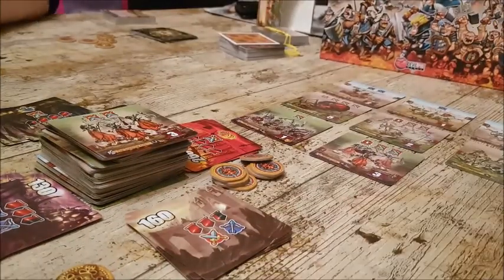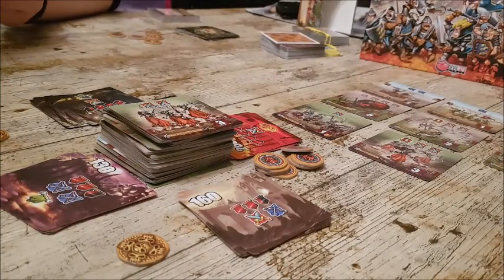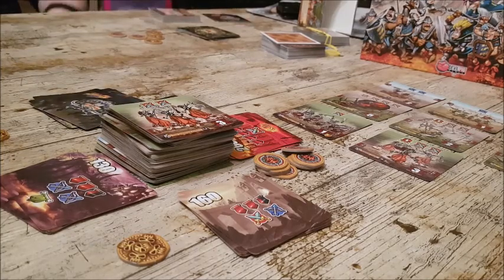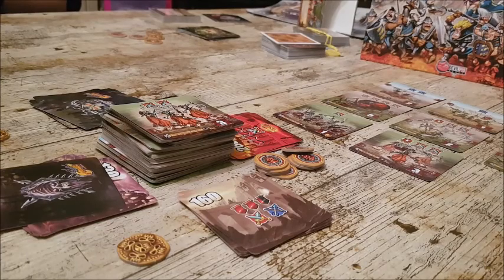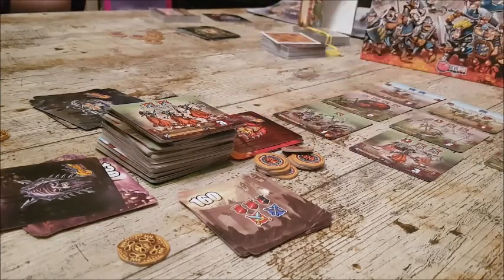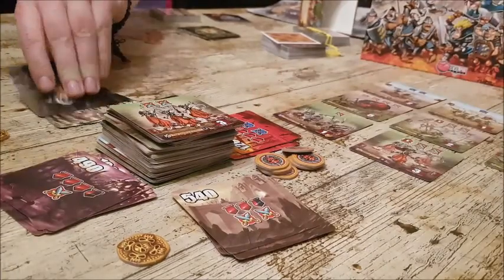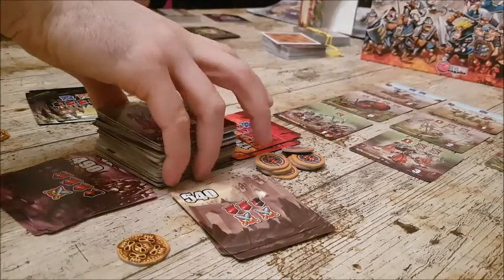After counting, Jason now has fourteen points and James has twelve. There's one round left. Players agonize over their final initiative card choices — trying to decide when to go and what card to play to maximize kills. There's clear tension about the final round outcome.